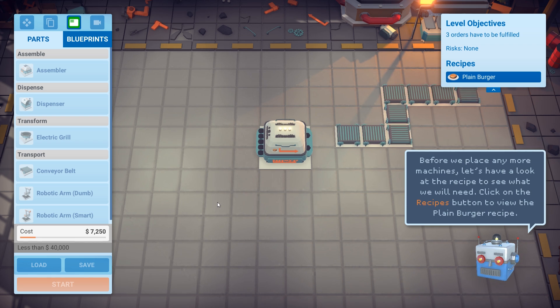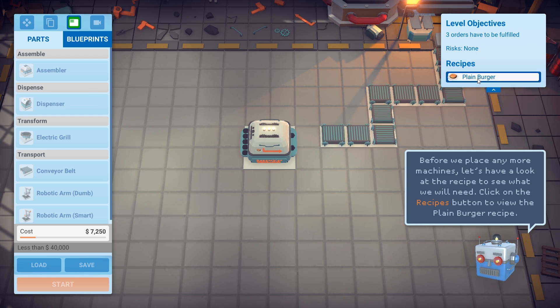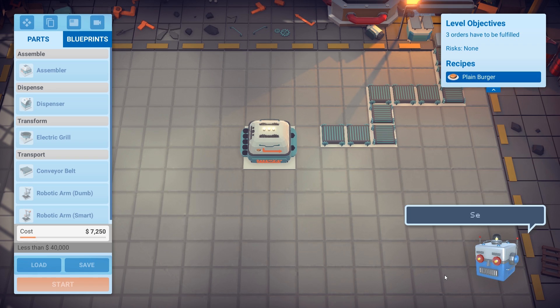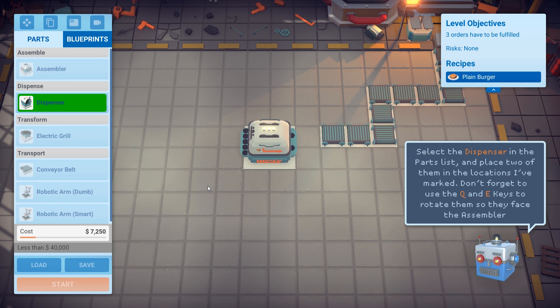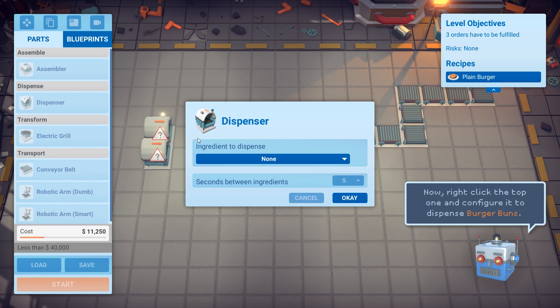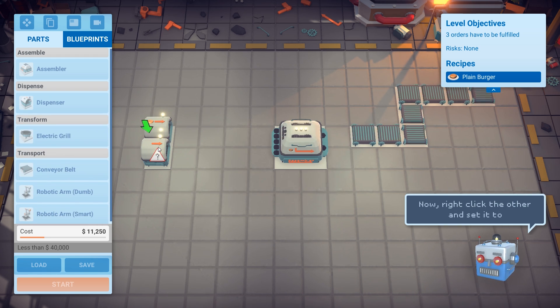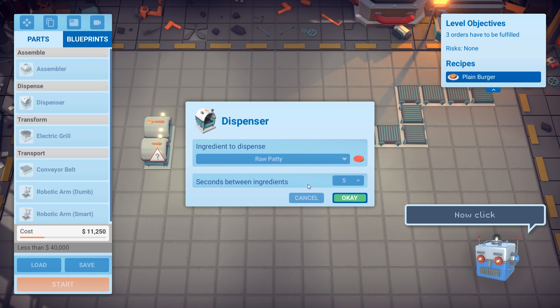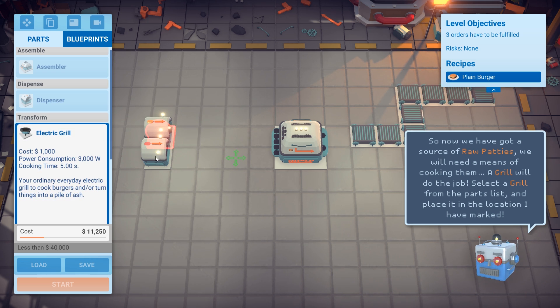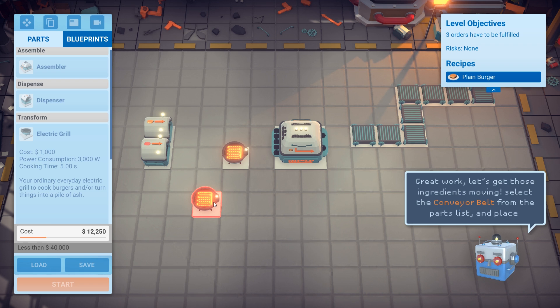Before placing more machines, let's look at the recipe. We're going to need a bun, a raw patty, a cooked patty, and then those get assembled into the burger. We need two dispensers — one for the meat, one for the bun. We set one dispenser to burger bun and one to raw patty. Now that we have the raw patties, we'll need a means of cooking, so we slap down the grill. The assembler and dispenser need to be positioned in a specific direction, but the grill can go down any direction.